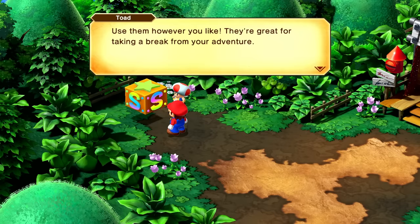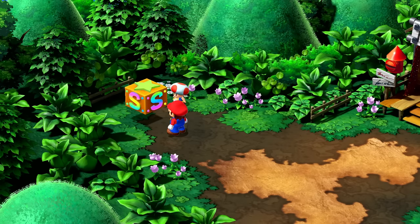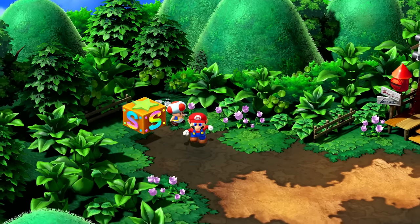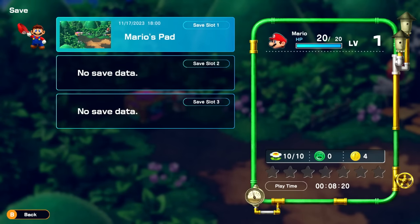They're great for taking a break from your adventure. Now get yourself to Bowser's Keep. If you're tired, just turn off the fungi light next to your bed for a snooze — we already did that. So I'll just hop onto this and we can save. Very cool. I'll save right there and we'll get back to the game.